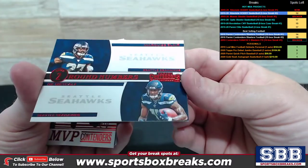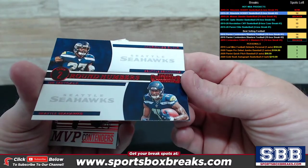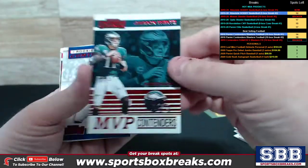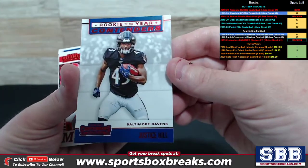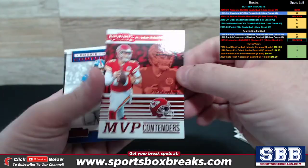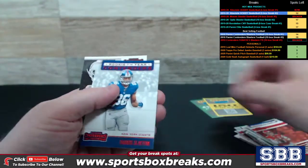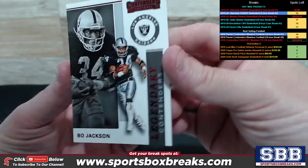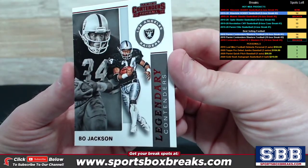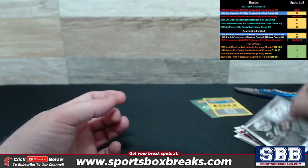Seattle picking up a dual here, Round Numbers — Blair and DK Metcalf. Carson Wentz, MVP Contenders Ruby for the Eagles. Rookie of the Year Contenders, Justice Hill, Ravens. A little Patrick Mahomes appearance, Ruby, MVP Contenders. Rookie of the Year Contenders, Slayton for the Giants. And Legendary Contenders — pretty cool right here — Bo Jackson, Raiders. MVP Contenders Ruby.